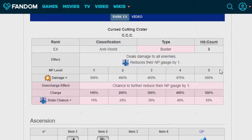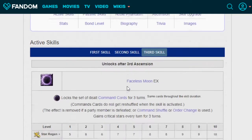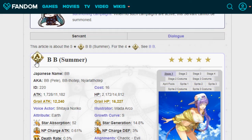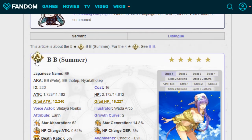Now for the Noble Phantasm — it's AoE, and if you somehow get NP5, it's 500% damage with a hit count of 3 and it's a Buster type. It has a chance to further reduce her NP gauge by 1, meaning she already drains 1 and then has a chance of draining a second. Drain chance is 10% at base and 50% at 500% overcharge. Solid Noble Phantasm for an AoE. As a Moon Cancer, she is effective against Avengers and takes bonus damage from Rulers — everything else is basically type neutral.